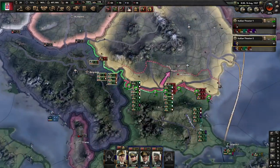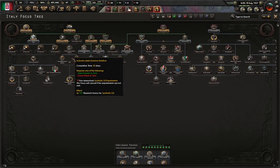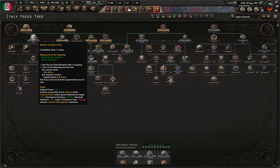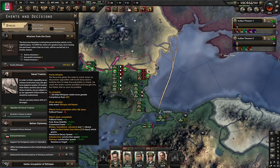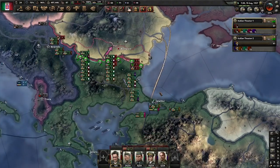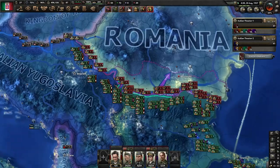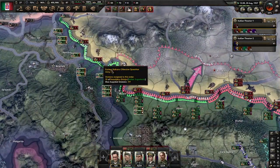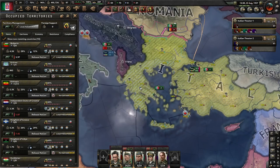This is actually the western front. We got our railway innovations and after that we go for Ministry of Italian Africa, because we are getting closer to failing the mission to pacify Ethiopia and I don't want to fail that mission. I think they are falling for it — they are slowly moving more of their divisions to this side.